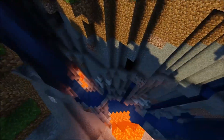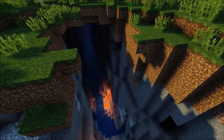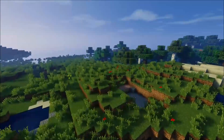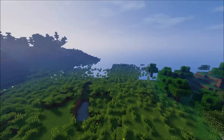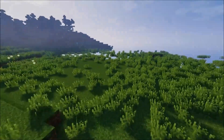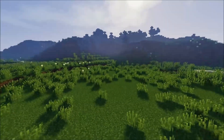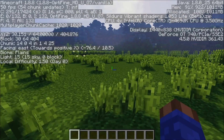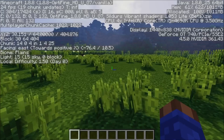I wouldn't say it's pretty amazing — just normal really. The lava is pretty cool, I like that, but that's about it. That's pretty much it for the seed, just relatively flat. Coordinates for this spot: X is 30, Y is 64, and Z is 404.